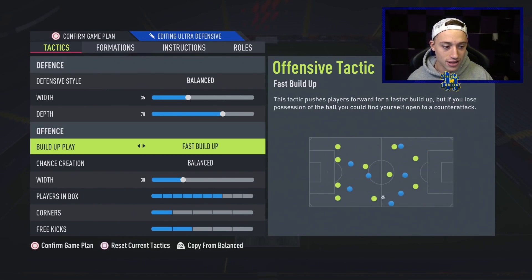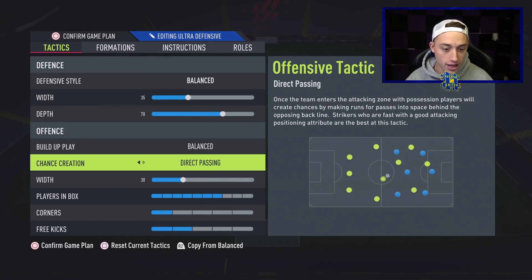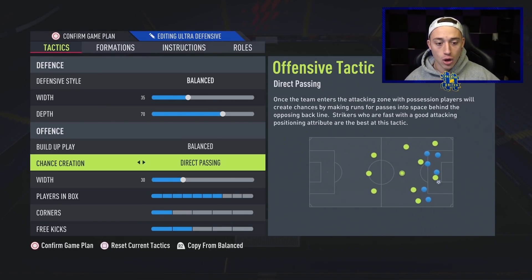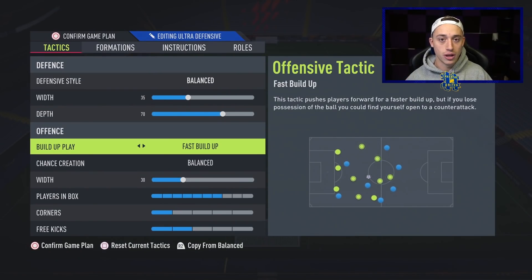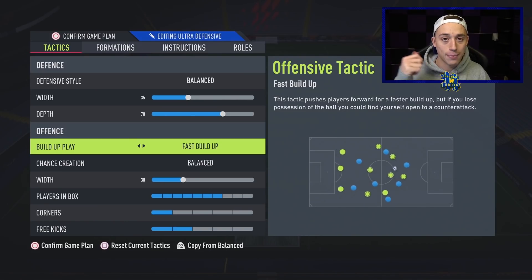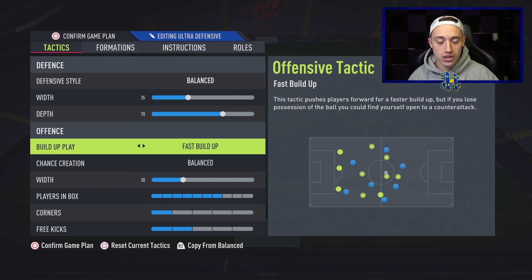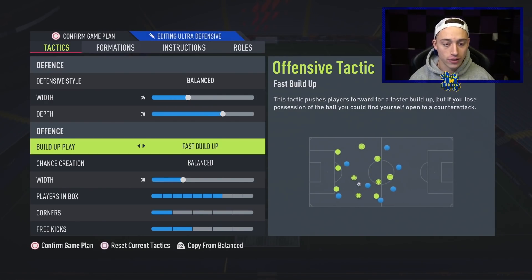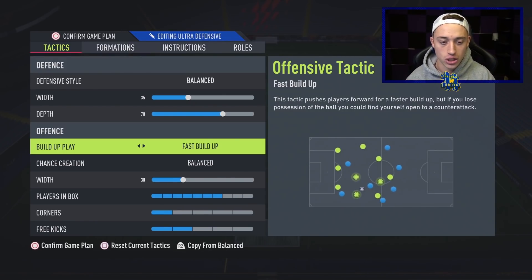Onto the offense and the way we're attacking with this team. Michael said there are two ways to do this: you can either do fast build-up with balance, or have the build-up play on balance with chance creation on direct passing. Either one can work extremely well. Fast build-up is absolutely amazing with 4-1-2-1-2, especially if you're trying to get the ball forward quickly, which is what you want in a narrow formation. You can absolutely blitz people — that's why all these guys using this formation in pro games are scoring stupid amounts of goals, seven or eight goals per game.